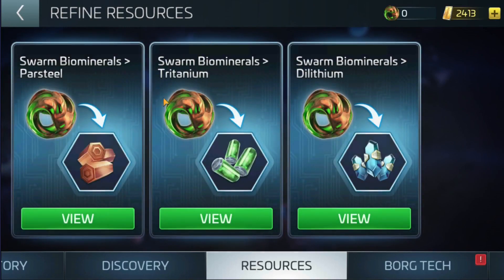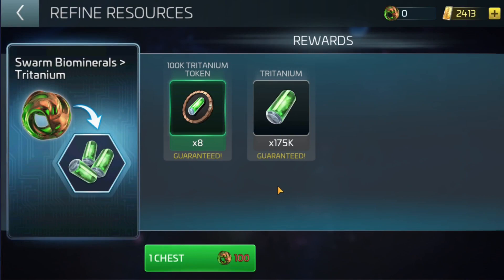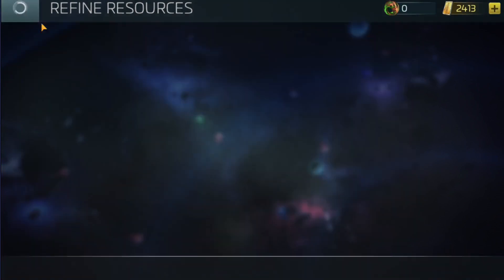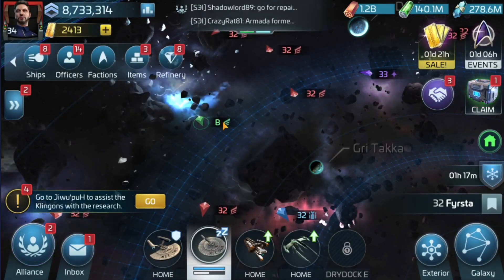So if you go to the Refinery and go to your Resources tab, this is where they are — your raw materials. Once you start refining these materials you get 100 per refine, so it's 300 for example for this one. You've got to refine all three, or multiples, or whatever you decide to refine.